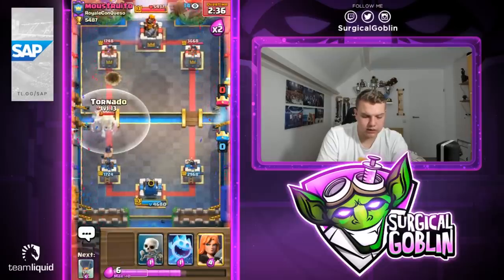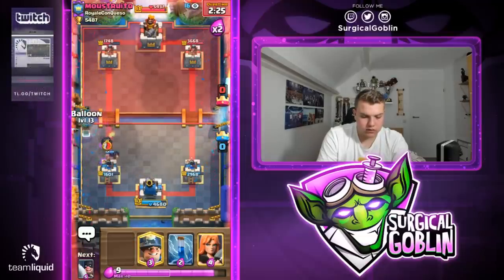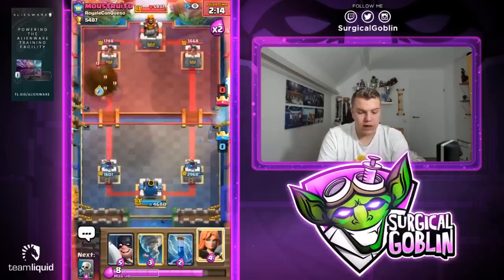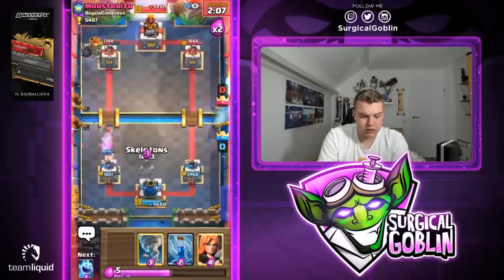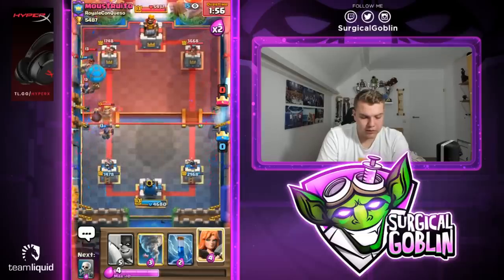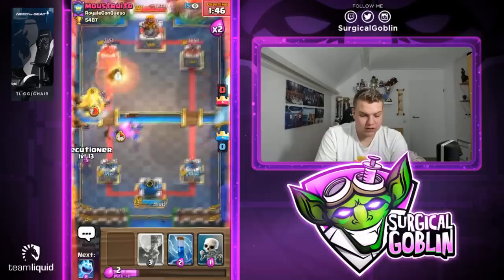He continuously goes with giant skeleton hog rider pushes. I think we should be able to take care of this one. Let's go with balloon miner towards his tower. He goes with his bandit again — really strange deck. I will not zap this time since it won't really change anything. He goes with giant skeleton again. Let's go with skeletons and ice spirit, then probably balloon. Let's go with a prediction miner for his executioner. He has tornado again — not sure if we can win this, he has tornado, executioner, rocket, giant skeleton.